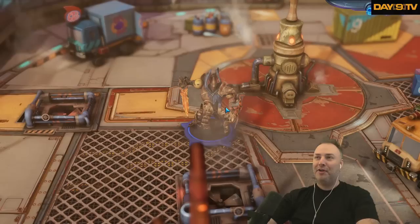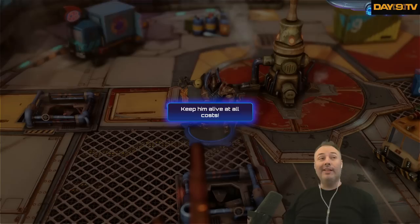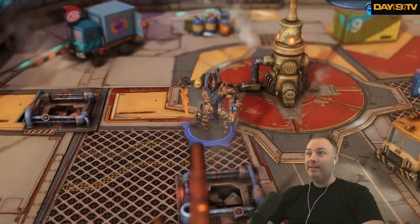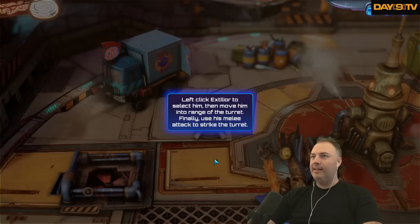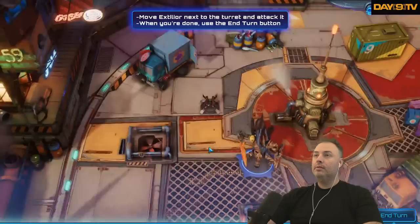This is your captain, Extilior. If you lose him, you're awful — keep him alive at all costs. Looks like we're gonna be pulling our modem out of the wall soon enough. Left-click Extilior to select him, then move him into range of the turret. Finally, use his melee attack to strike the turret.